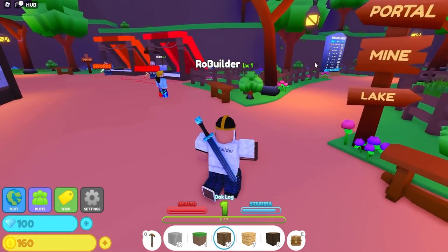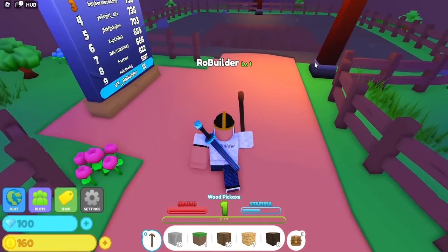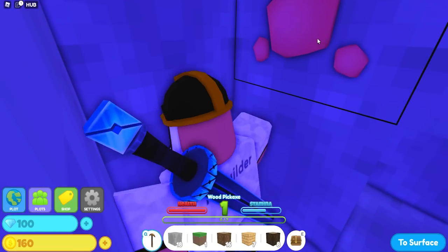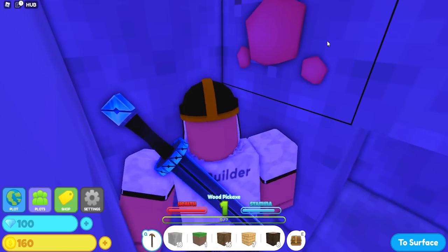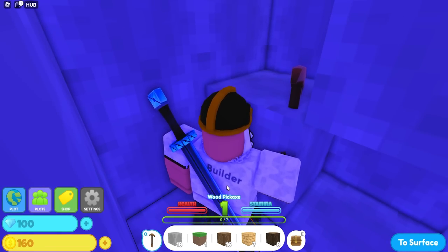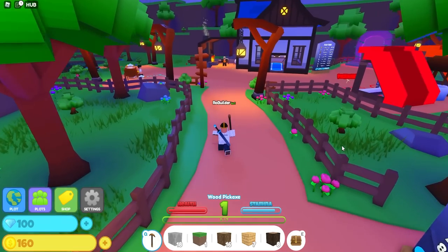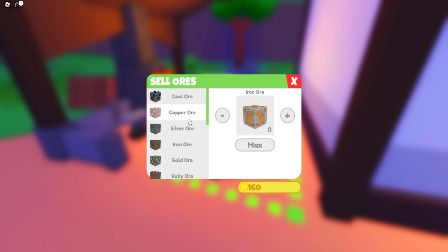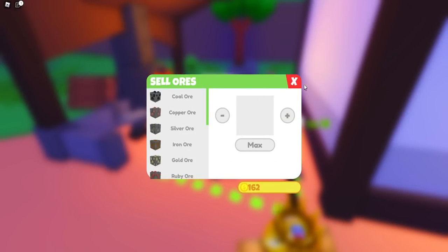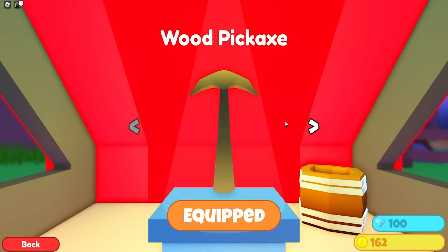I don't exactly know what to do because I can't farm the cool materials with this pickaxe. Let me try again — there's something right here and I'm hitting it. It just takes a really long time. There we go, got something — looks like a purple ore. Let's go to the surface and find the sell spot. Okay, it highlights what you have — that's really helpful. You just can't sell dirt; makes sense.